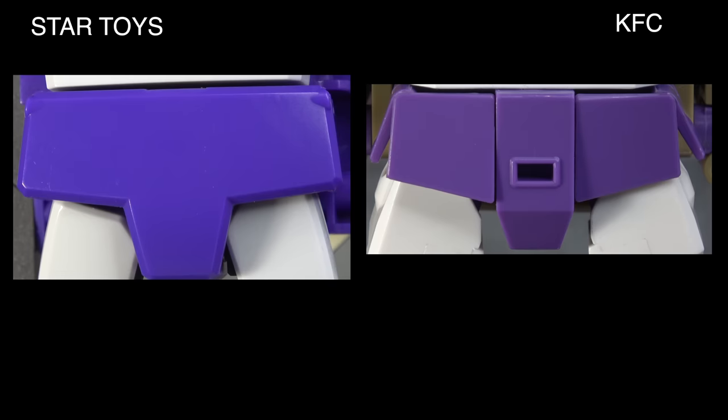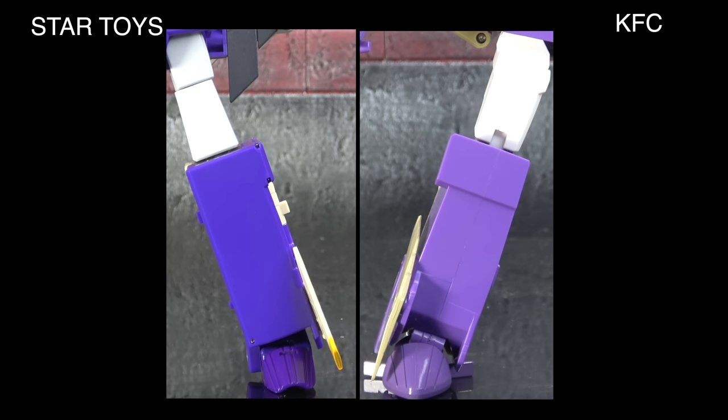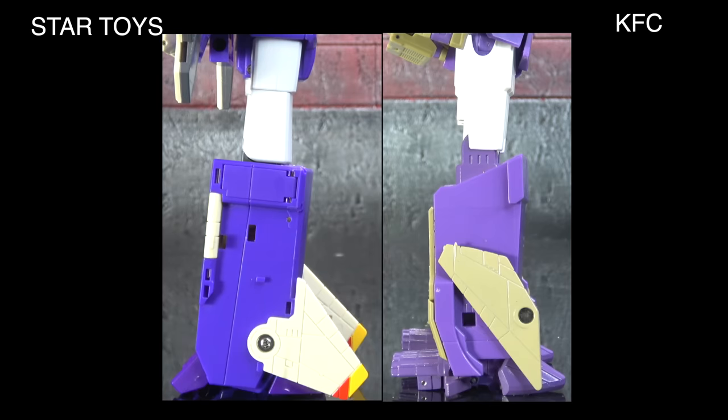For the pelvis, this should have been a knockout for KFC, but I'm giving it to Star Toys because of that big gap in the middle of the KFC pelvis. Both are too clean, but that awkward hole makes it stand out. For the hips from the side it's a tie — they look relatively similar. For the legs from the front, neither has paint, but I give it to KFC — I like the kneecap and the thigh shape better. From the side, I'm tying them out since neither looks great and both have significant issues.